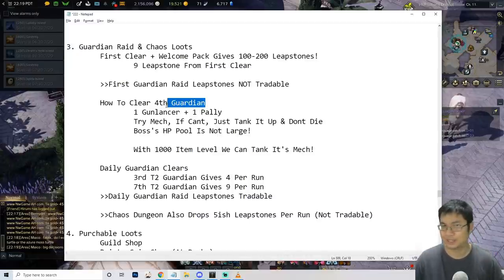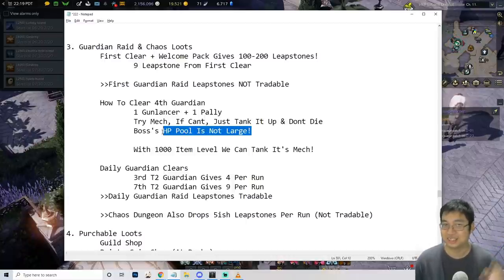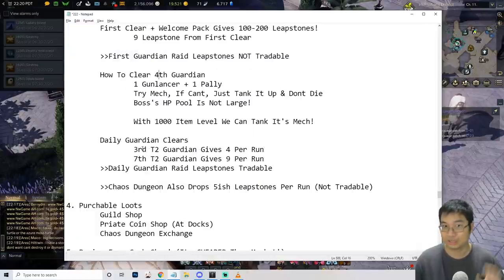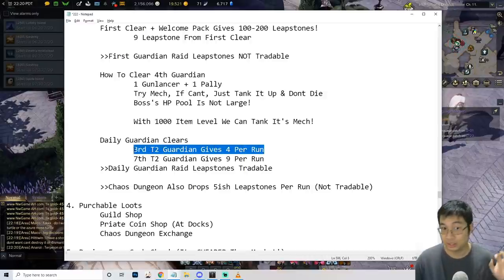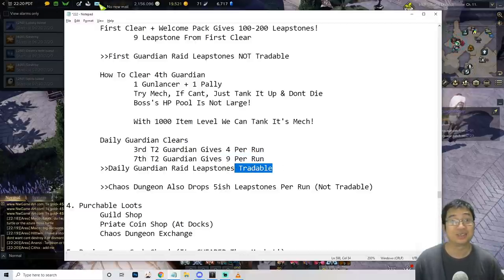I have replays of me fighting the guardians — the hardest is the fourth tier 2 guardian where you have to toss a rock at it. I was lucky to be in a party with a gunlancer and a paladin; we couldn't do the mechanics so we just tanked it. It took 17 minutes but we killed it. The boss's HP is low compared to others — if your item level is around 1000 you can out-tank it. Comparing runs: tier 2 third guardian gives 4 leap stones per run, but the seventh guardian gives 9, meaning 18 tradable leap stones per day.